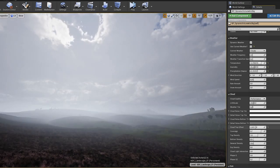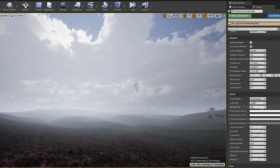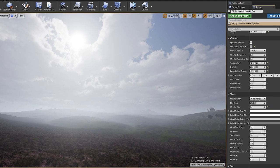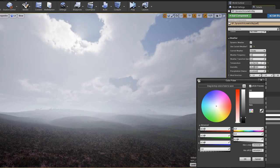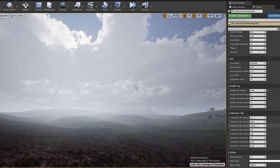The video showcases this much better than words can as it's a very visual asset, but it looks absolutely fantastic. There's lots of customisation you can do, and you can really use it to immediately set up a sky for your game. The rain, overcast clouds, and nighttime settings make it very easy to create a horror theme or any atmosphere you want very quickly.